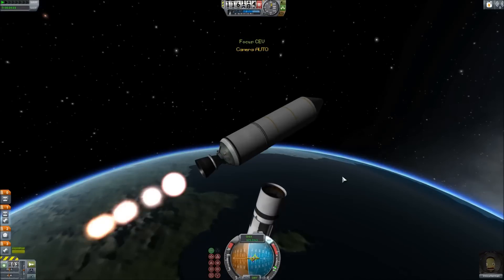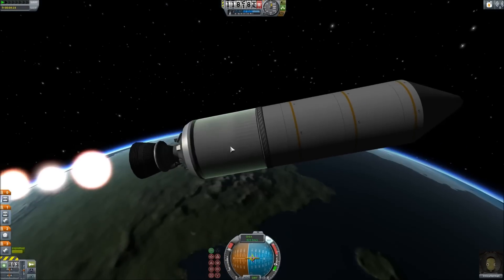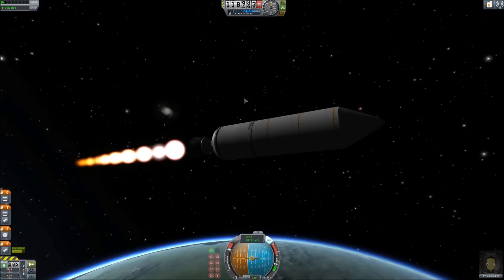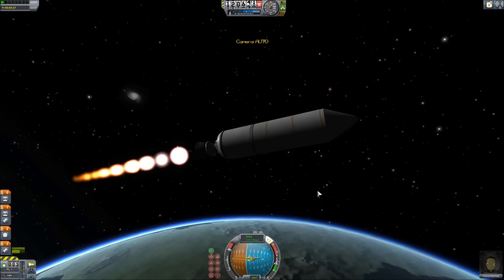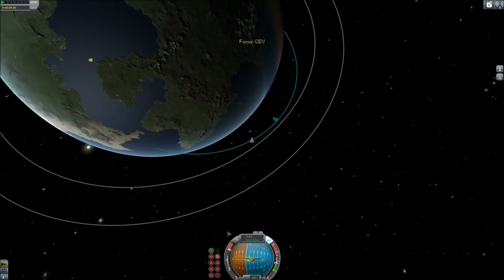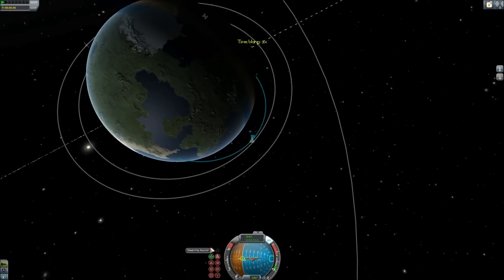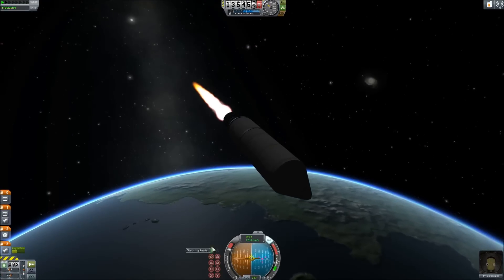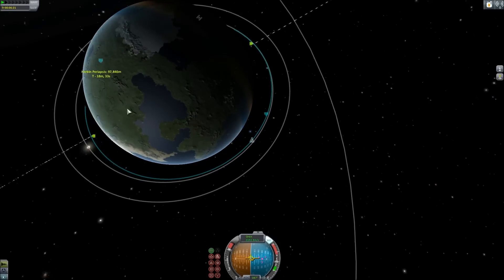This CEV uses a slightly better launcher, so it doesn't tip over this time. Double stage, actually triple stage if you include the landing. I added landing gears to the landing stage, so it will land and stay on the surface as debris. I'm trying to keep as much debris as possible, because eventually I want to go visit it again, so that should be interesting.